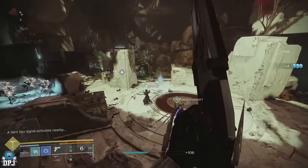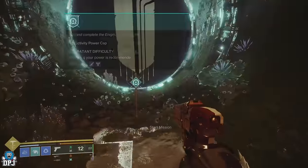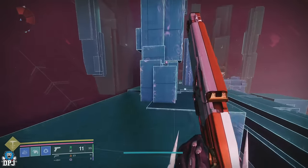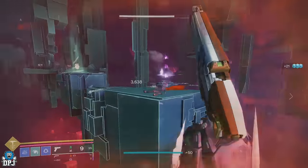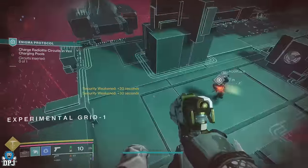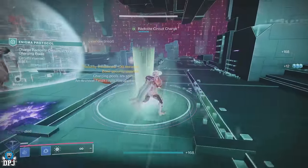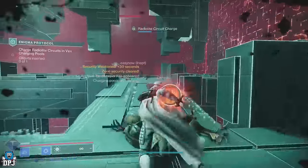At the bottom, this is where you start the Encoded Lug Enigma Protocol activity. The activity is difficult because it's time-based — it's about running through to get to the encounters. Time can be extended by 30 seconds when you destroy the gold prism-like things found throughout. The first encounter is within Experimental Grid 1. Here you have to charge the radio light circuits in the Vex charging pools — pick up the ball and run to those pools on the floor. It can be difficult because there are a lot of ads.